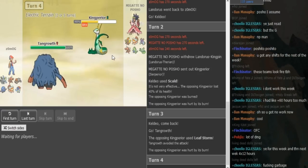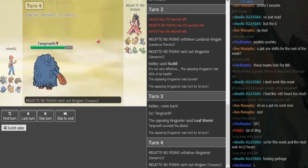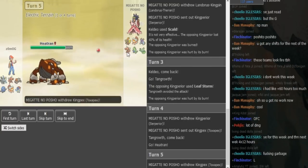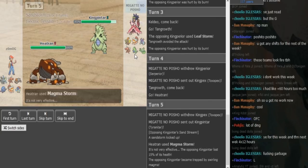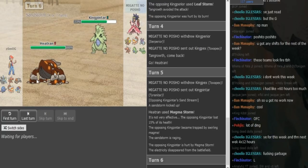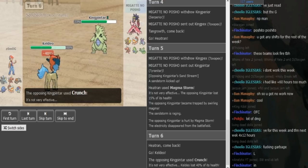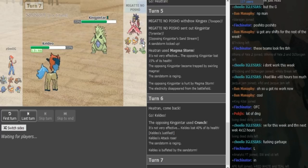Now the Scizor slash Toxapex switch is really obvious here, so Zomark could double again into Heatran — covers the Scizor and the Toxapex. I think Porsche is gonna go into Toxapex because he doesn't want to risk his Scizor on a potential HP Fire from the Tangrowth. So there's the Heatran. Zomark can now fire off a Magma Storm and get up his Rocks as Porsche goes into his Tyranitar. From the damage that's offensive Tyranitar — Banded — and he can now Pursuit the Heatran. He does just Crunch.